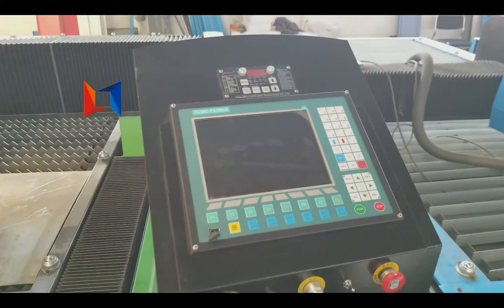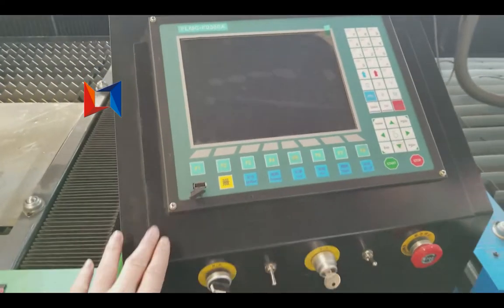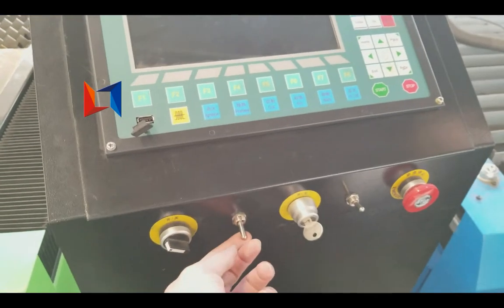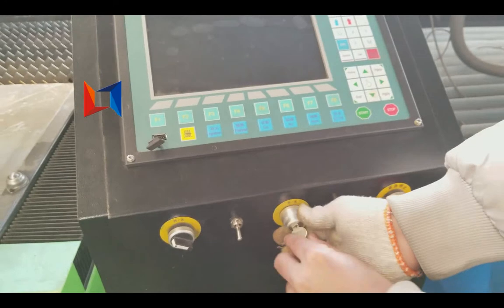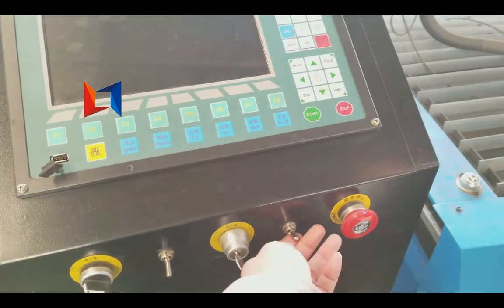Here is a tube and a plate. This is machine power, this is a free plasma, and the flame — you can change it. This is the emergency switch.